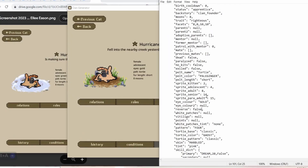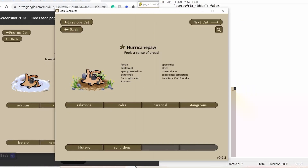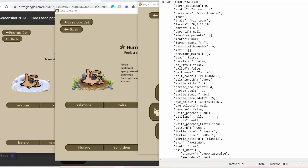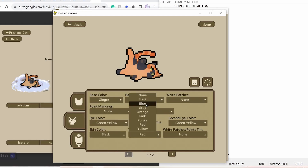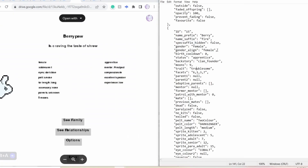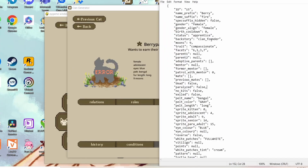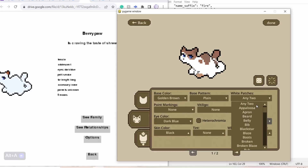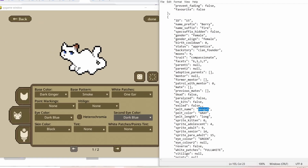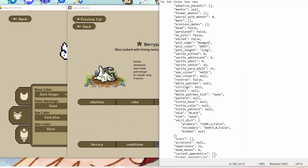I even went as far as to try and get some of the personality traits to be the same. All the cats that are chosen are randomly generated. However, later on whenever I start adding kits, what I usually do is look for cats that look similar enough to the parents that I can sort of accurately claim that they came from that cat.